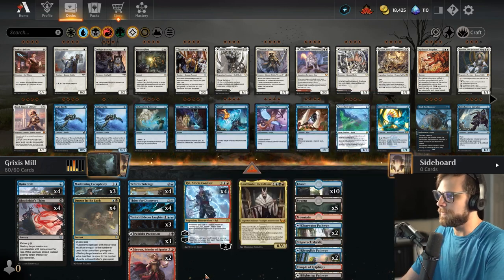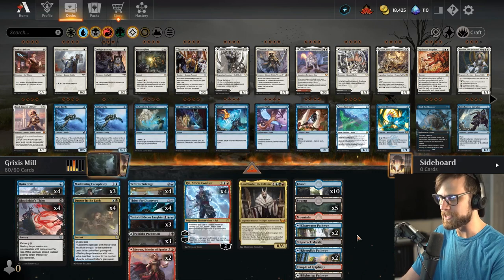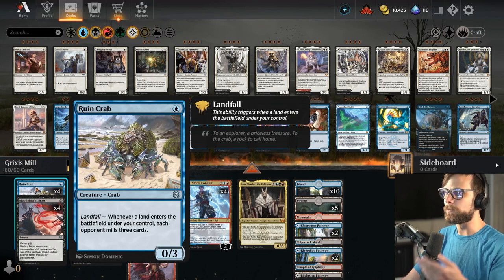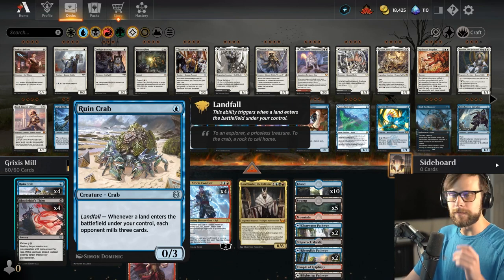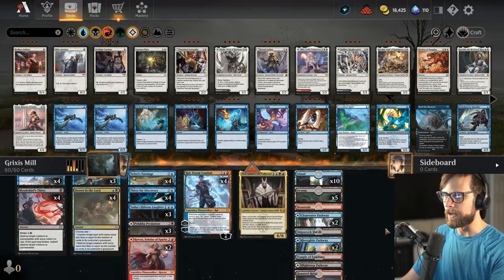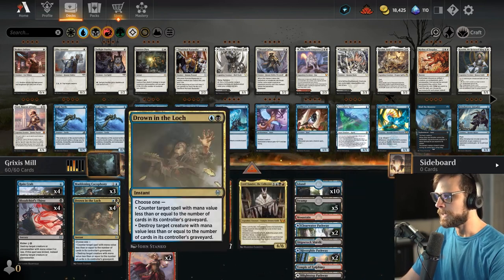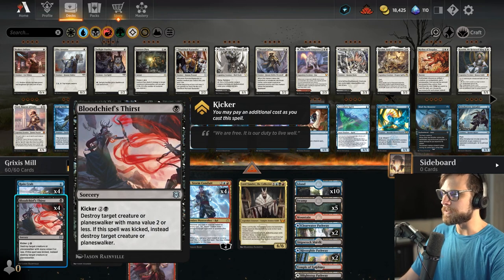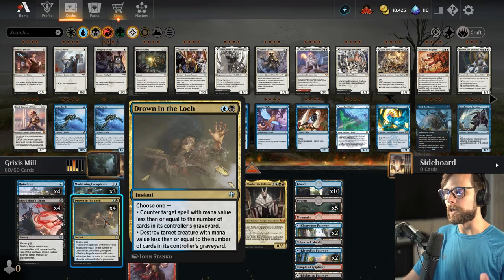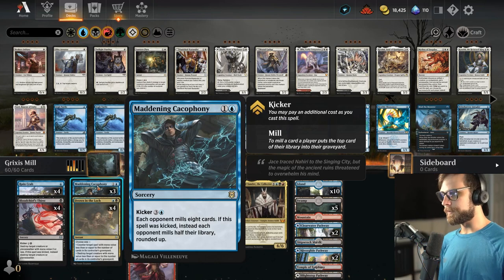It does feature a lot of the usual suspects we'd expect to see. We've got Ruin Crab, of course, that's going to take advantage of the Landfall trigger. One thing I'd mention is with Ruin Crab and being in Explorer, we open up land options like Fabled Passage. We do have Blood Chief's Thirst for removal, along with Drown in the Lock, which is obviously a really good option for a Mill deck. We've got three Maddening Cacophonies, which is generally a very good Mill card.